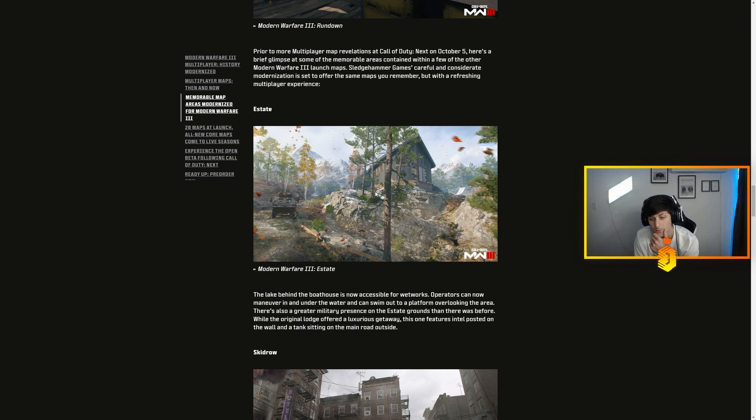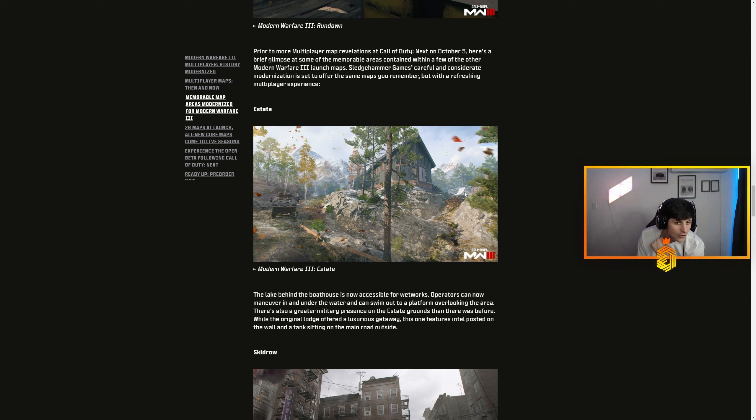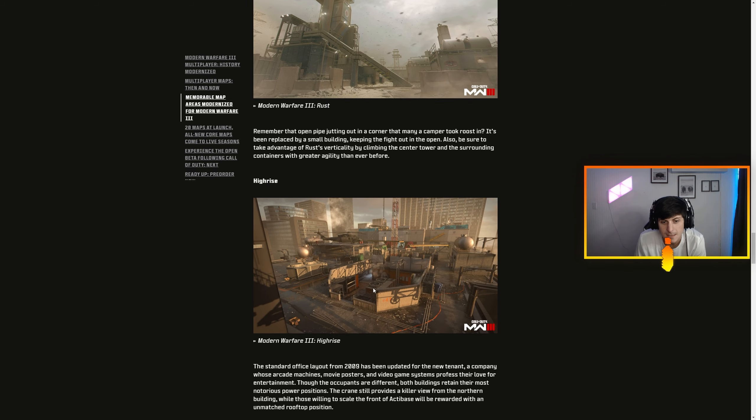Look at the color throughout these maps — every map has so much color, even the desert-themed ones. It's outrageous — how do you make a snowy map look colorful? Derail looks nuts. Rundown is looking super good; they added little flags everywhere to give it that Hispanic feel. Estate looking great — if there are leads flying around on my screen I'm gonna be hype. This map looks so good, super vibrant.